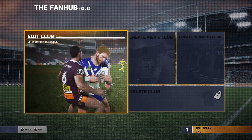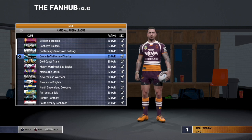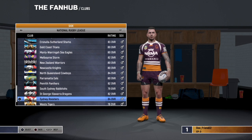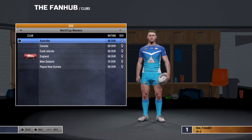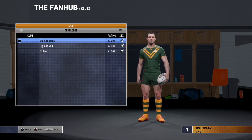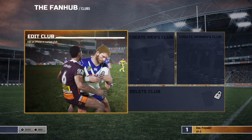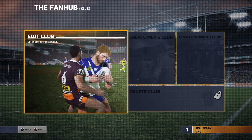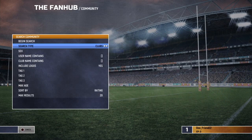Now, basically all you guys are going to have to do is delete every club, every player. So we have the 2017 original teams, or if you guys have the 2018 update like I do, it's just going to be the original teams across every single competition. There's only a few things. It is quite time-consuming. So we're going to want to go to Community, Search Community, go to Clubs.